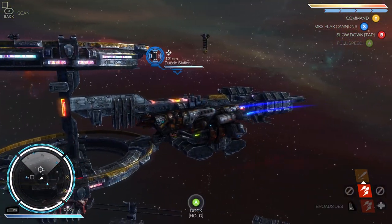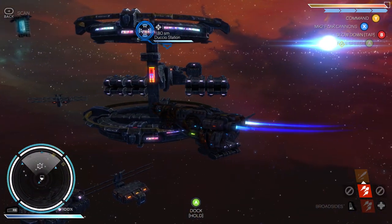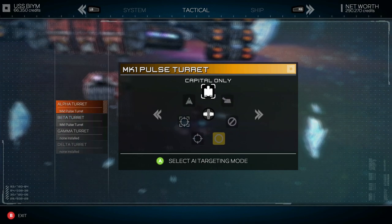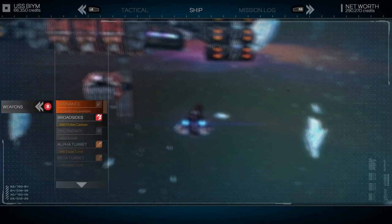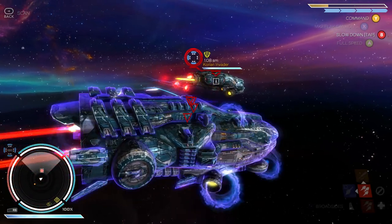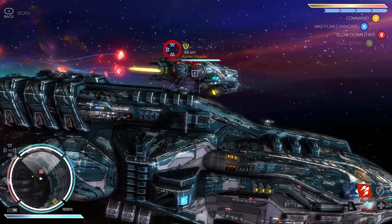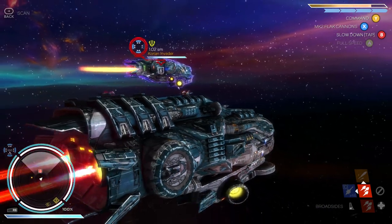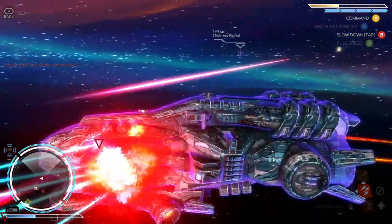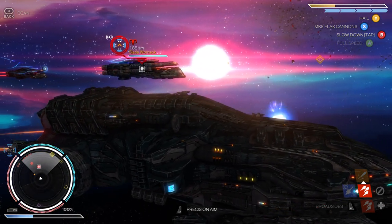Diving further into combat, you can manually aim individual turrets or set automatic turrets to only target specific things — other turrets, small fighters, frigates, whatever you want — managed on an individual basis. Some turrets handle certain targets better based on their accuracy or scatter-type projectiles. There's a nice mix of active management and prep in each fight: you're activating abilities, assigning turrets, and manually swapping between them to prioritize what's actually threatening versus what the computer thinks is.